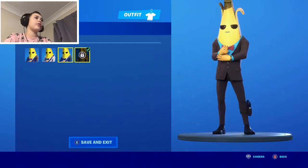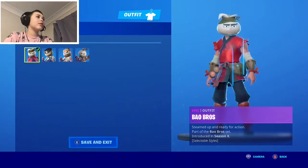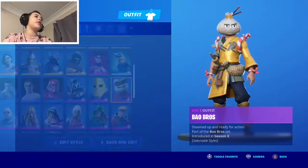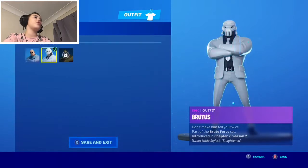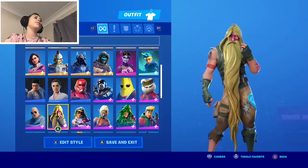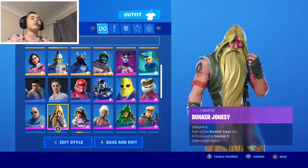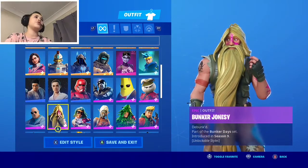Eight Ball has a gold style, Scratch, and corrupted style. Agent Peely is one of my favorite skins, and Golden Agent is almost done — I accidentally got him. This is Brutus with Ghost style and normal style. Most people prefer Shadow though. And Bunker Jonesy — there's a default Jonesy but this one is Bunker Jonesy.